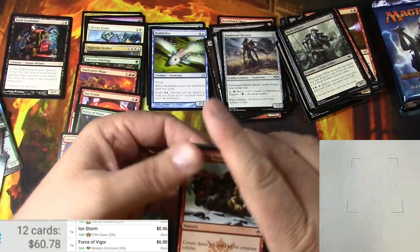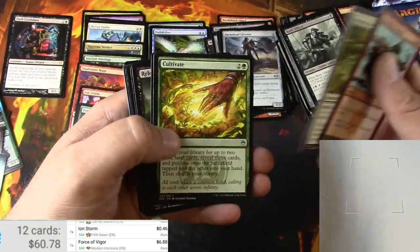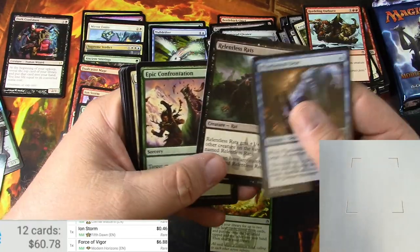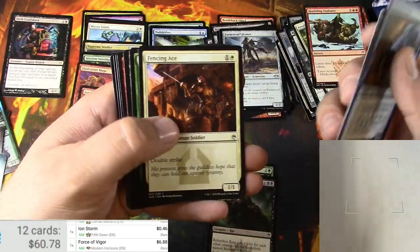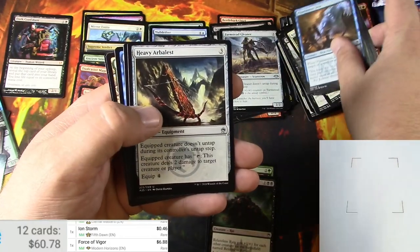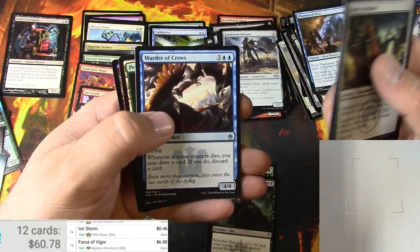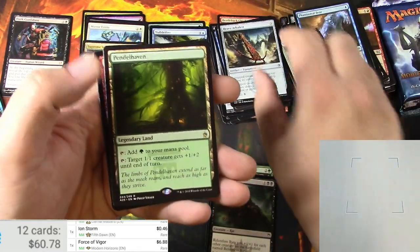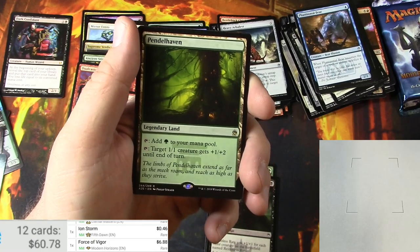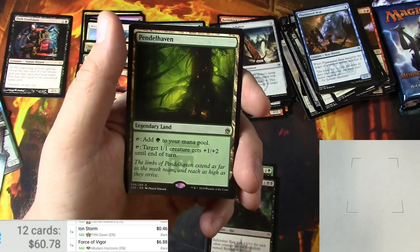Got it — the outburst, cultivate. Actually the rats are pretty good, let me pull those two. Heavy arbalest, ash barons, murder of crows, and a pendlehaven — wow, very nice! I don't know if I've seen this version from Masters 25 — excellent.